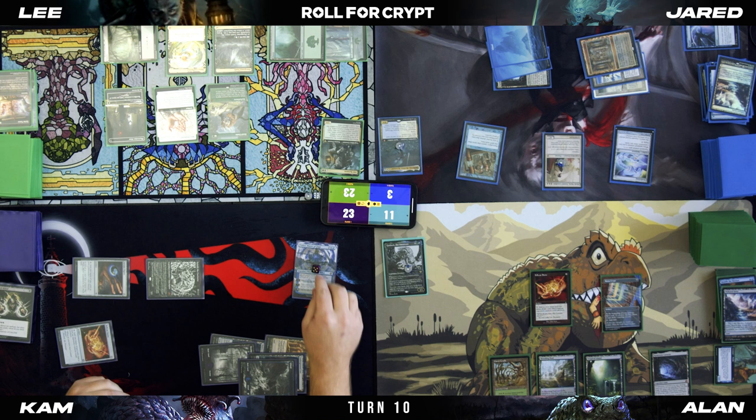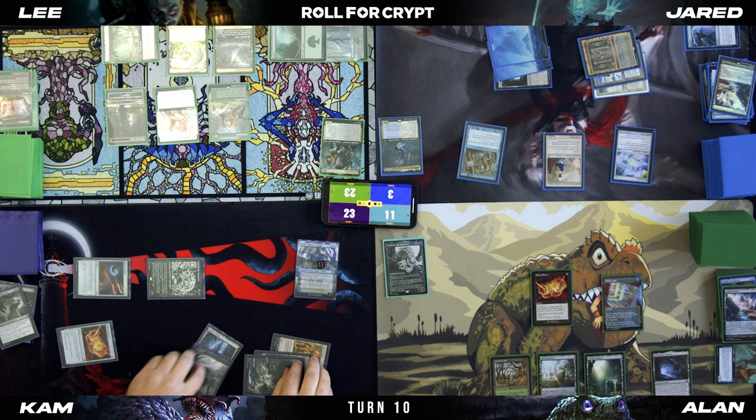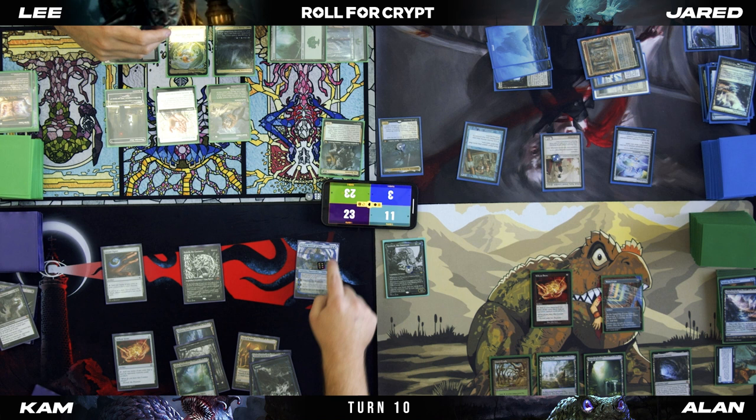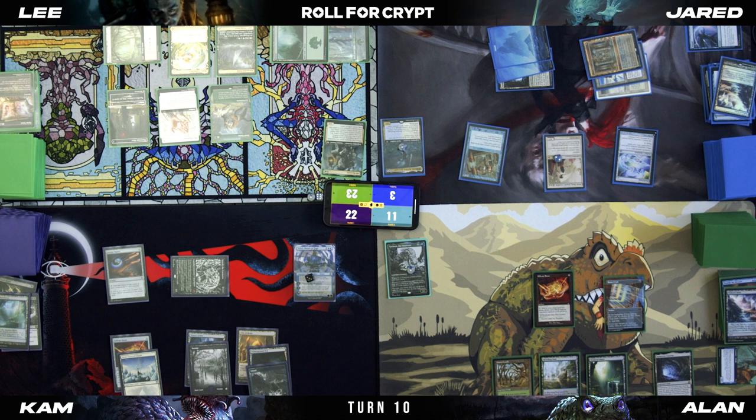At your end step, I'm on a plus. Drop a card, discard the Meat Hook Massacre. Untap, draw for turn, cast a Misty Rainforest. I've got a minus three — phase out, lost one. I'm going to go to combat and kill you. Yeah, I will.